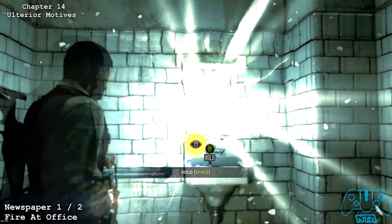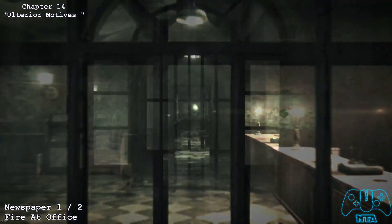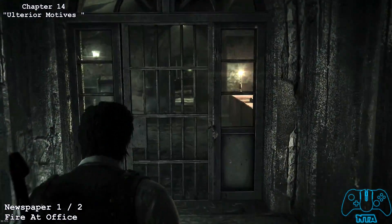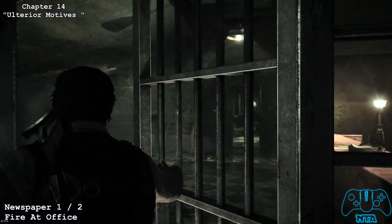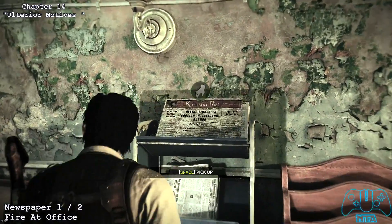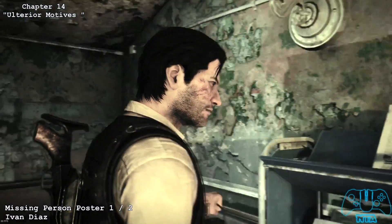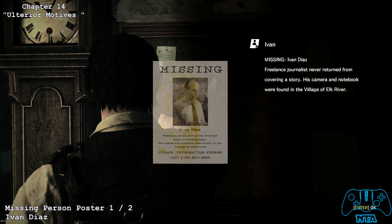Now for the newspaper, one of two, by our office — this one is located on the rack. Once you pick that up you now want to turn around and grab the missing person poster. This will be one of two.